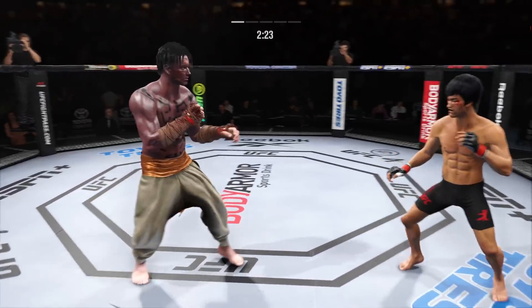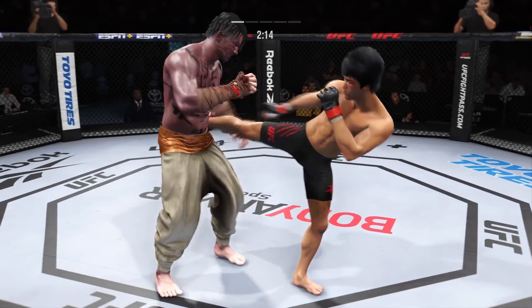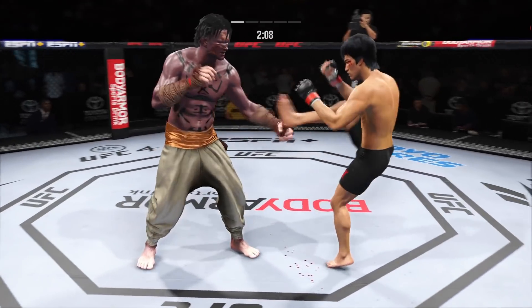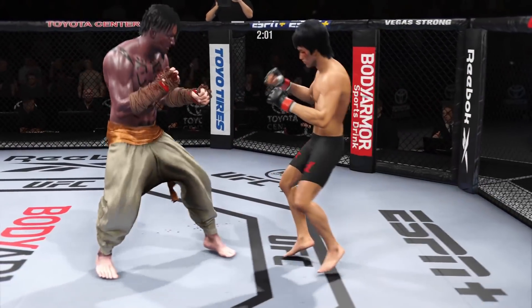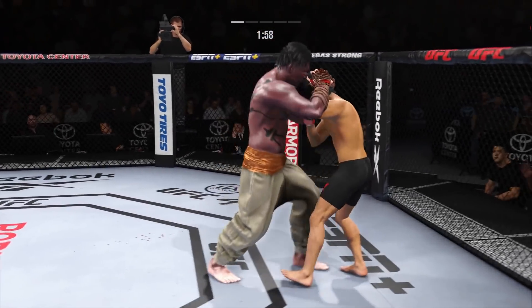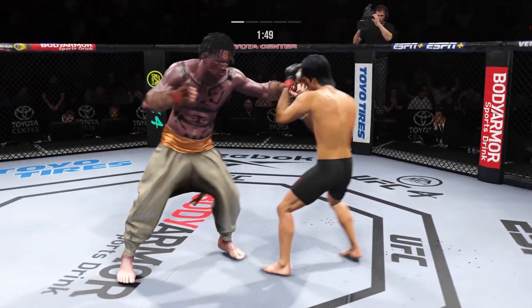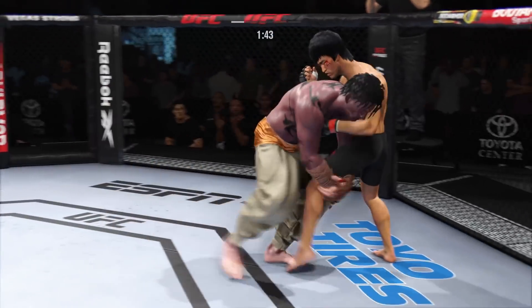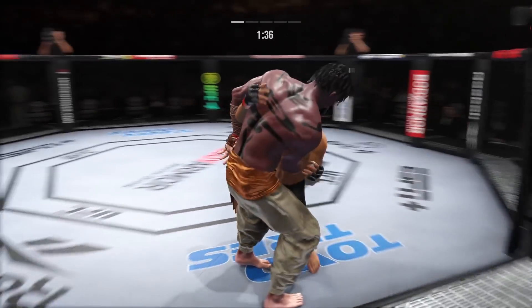Lee gets hit with a kick — that one appeared to land flush. Nice connection by him there with the right hand. The right hand is the dominant hand, and you can see how well he throws it. He engages in the single collar tie. What a punch. Combination lands for him — it was hard to see a miss in that sequence. He's put it all together. Everything is just flowing. It's like he's in a zone.